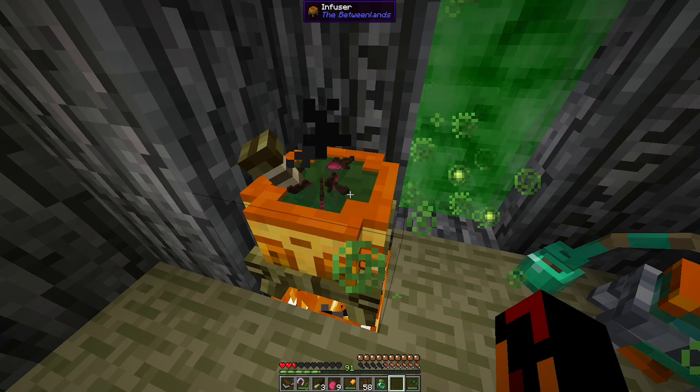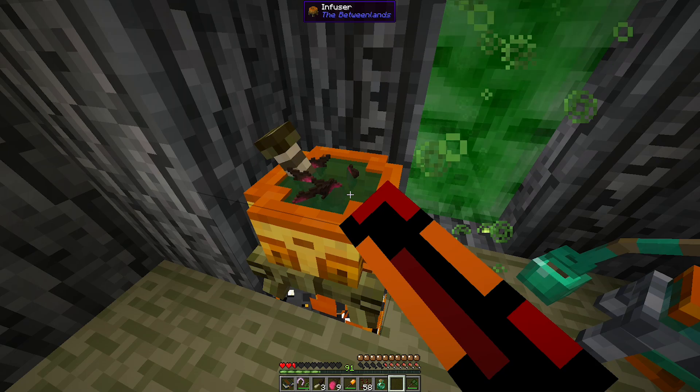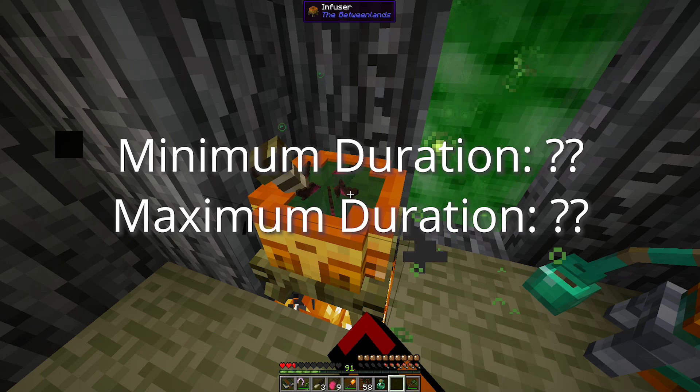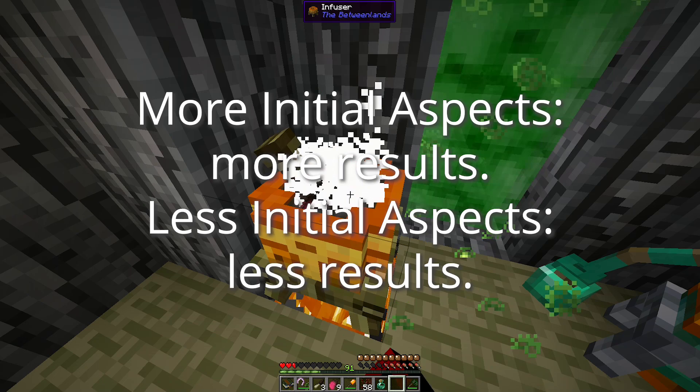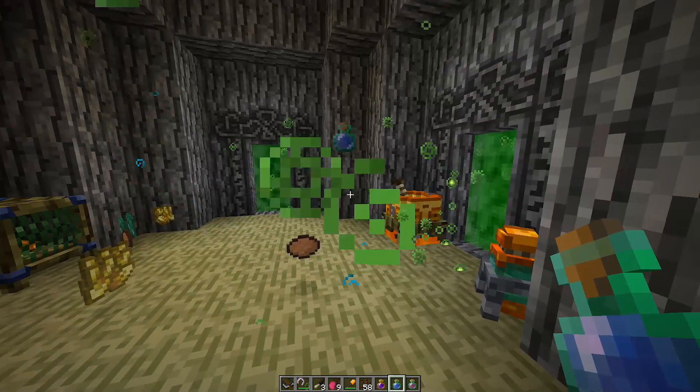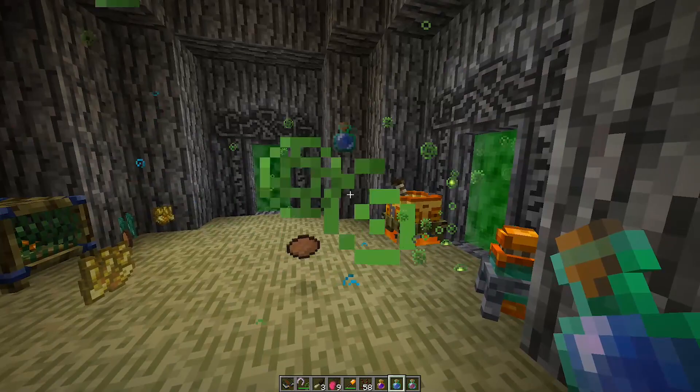Aspects have certain effects on infusions besides just determining the infusion's actual effect. The potency and duration of the infusion are determined by the ratio of certain specific aspects within the infusion bucket used to make them. The more potent an infusion is, the less duration it has. Infusions have a minimum potency of one and a max of five. The total number of aspects in the initial infusion bucket determines the number of resulting infusions that can be obtained. Infusions can be thrown by pressing shift and holding right-click — the longer you hold it, the further it will travel. When it lands, it will act like a splash potion and has a chance to leave behind two to three dents with its shards and/or a rubber ball.